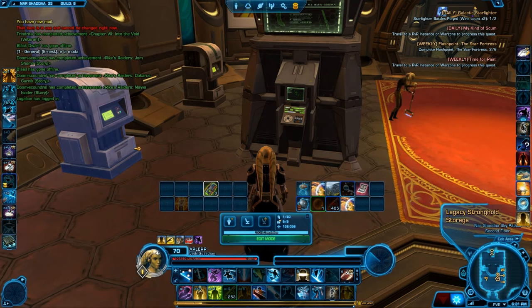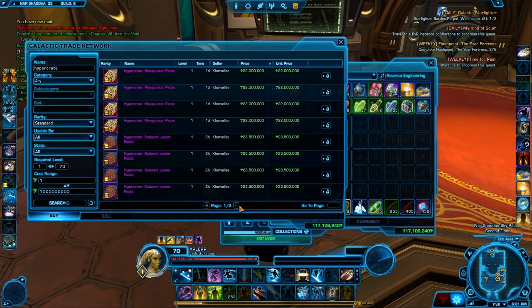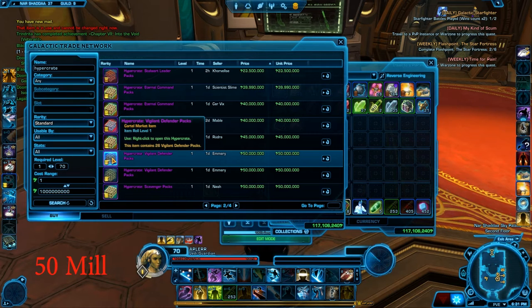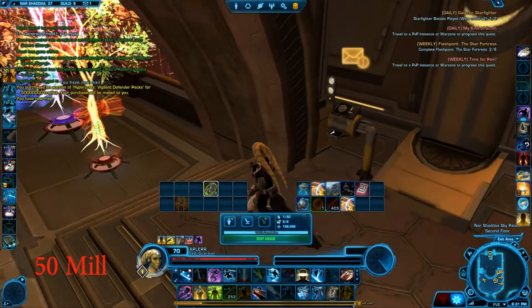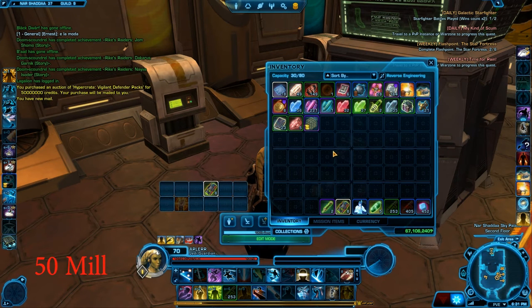Now we're going to open the new packs, the Vigilant Hyper Crates, which came out not so long ago. There will be no music, just game sounds. We're going to open the Vigilant Defender packs. It's actually pretty high priced — the throne is 50 million right now, the corrupted accolade is 5 million. We're buying the vigilant defender packs, 26 packs total, four at a time.